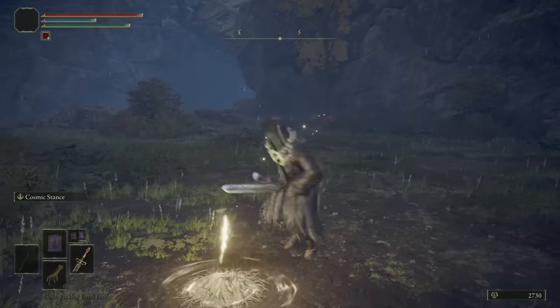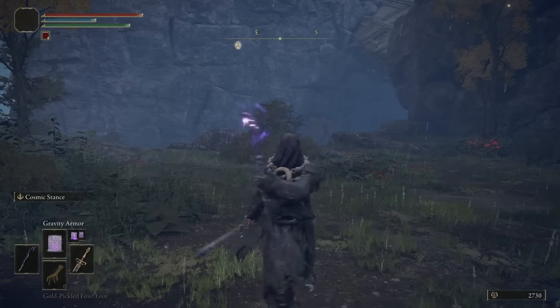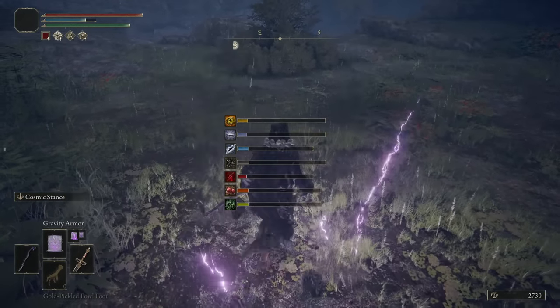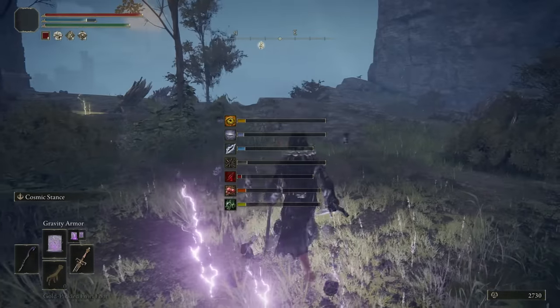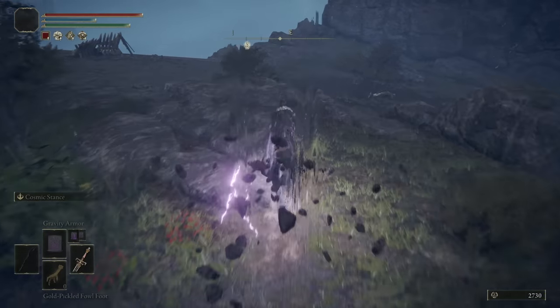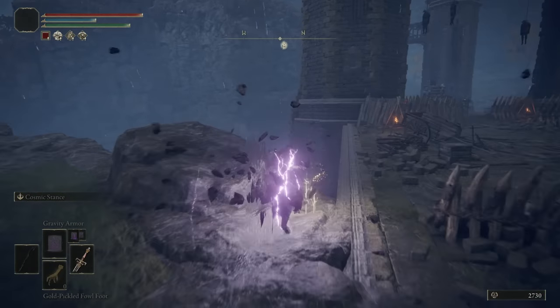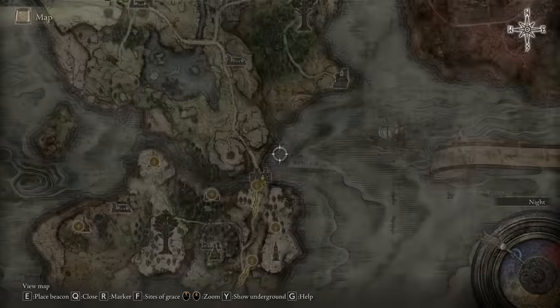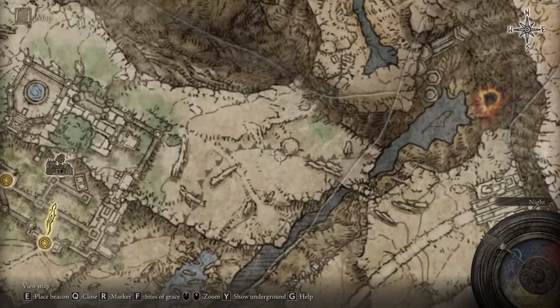We'll throw on Rock Sling, Rock Blaster, and Collapsing Stars; we'll take off Gravity Well to throw on the Gravity Armor because I want to see how slow we are. We cannot sprint — this is our movement speed and we are heavy rolling. This is good because in the open overworld I can just have this on, be super strong, and just ride my horse around. Next stop is the Royal Grave Evergaol, which I believe is behind Caria Manor.